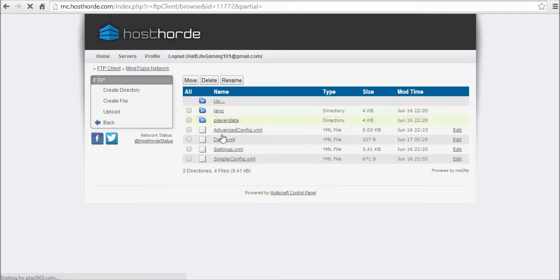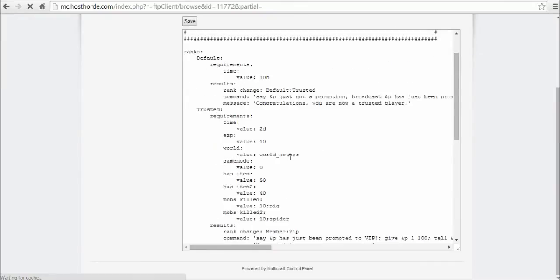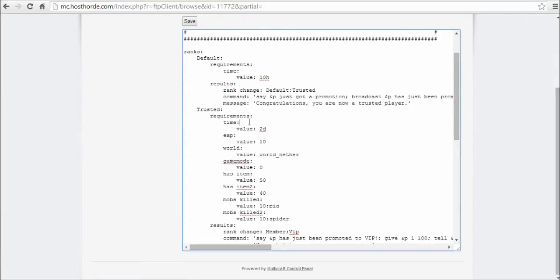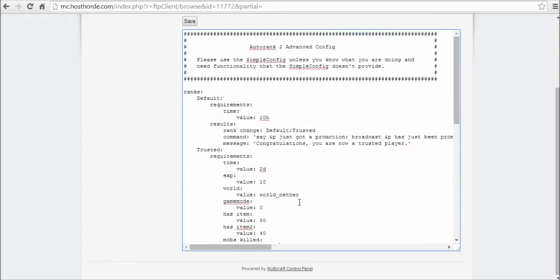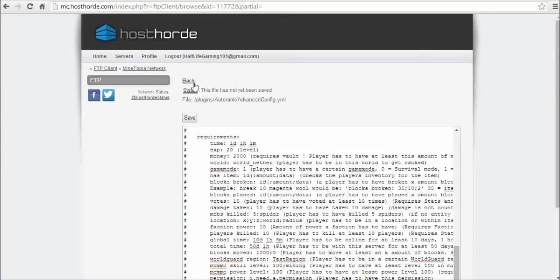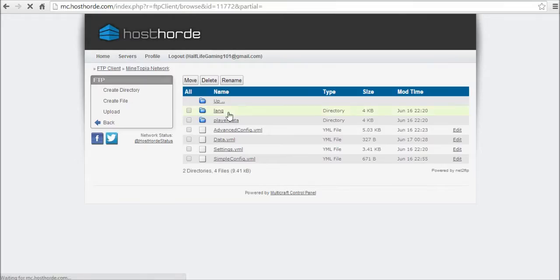If you go back to the config and open AdvancedConfig, you can change the messages it displays and re-configure requirements beyond time — such as what world the player is in, what items they need to have, or a certain number of mob kills. I don't recommend diving into this config though, because it is very confusing and isn't worth your time.